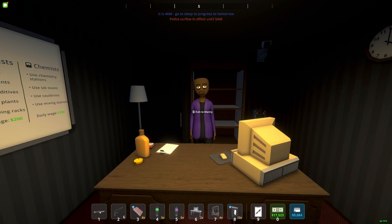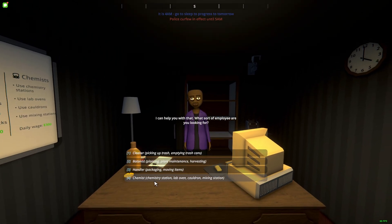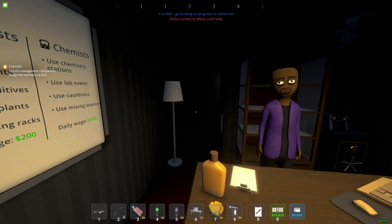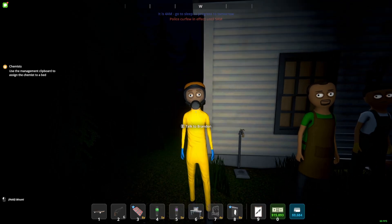If you come to the warehouse and speak to the manager, you want to hire a chemist — this guy over here. I want them at the bungalow, so he's gonna cost me 300 a day. Now I have a chemist — his name is Brandon.